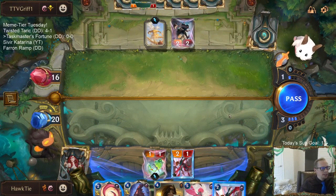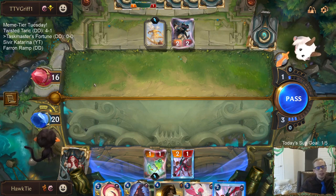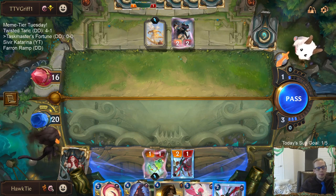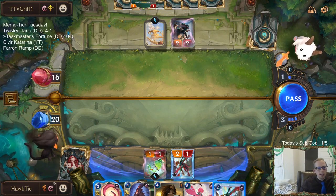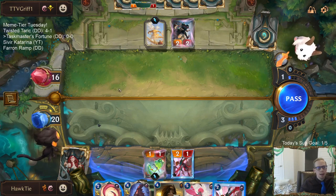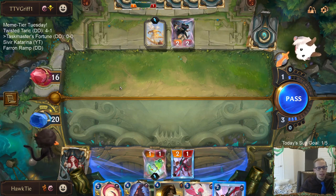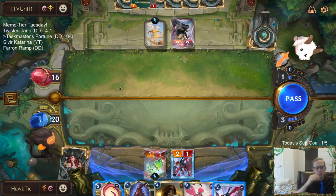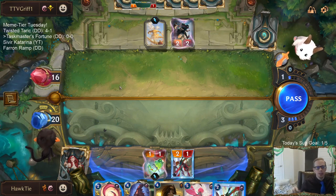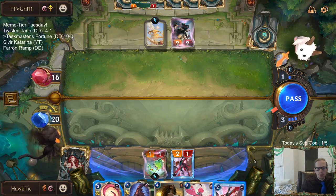Yeah, you do get paired against mirror regions a lot. I did the math: if you play Bilgewater Ionia, getting paired against either an Ionia or Bilgewater deck happens 46% of the time - assuming every single region is played equally. So you're going to get paired against one region that's the same quite a bit.